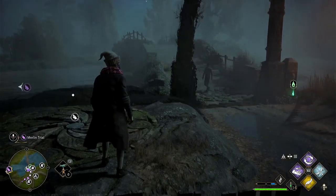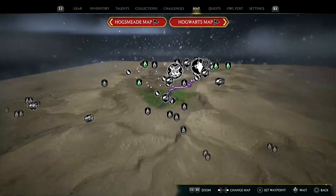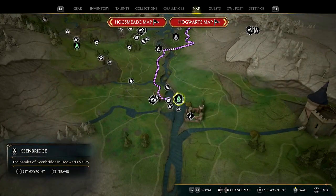Hello witches and wizards, I'm going to do the Merlin trial near the Keen Bridge. I'll show you where I am on the map — let's zoom in. Yeah, I'm right here near the Keen Bridge.